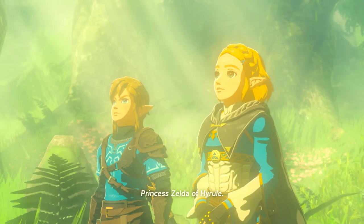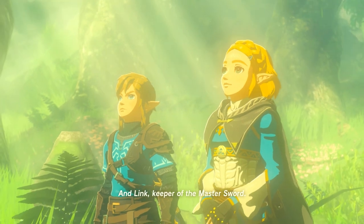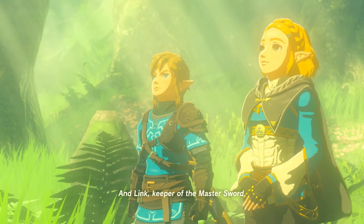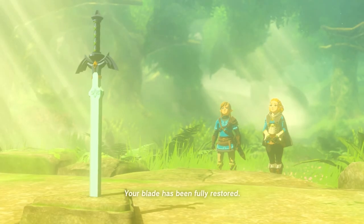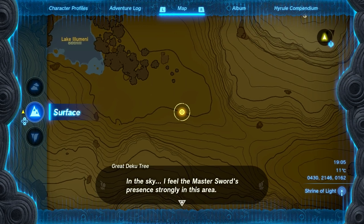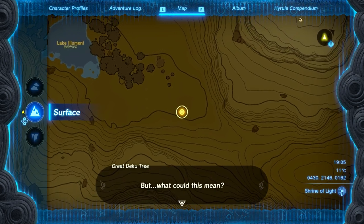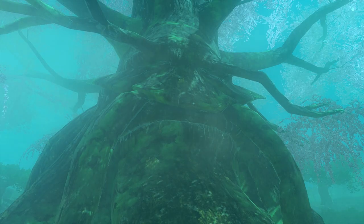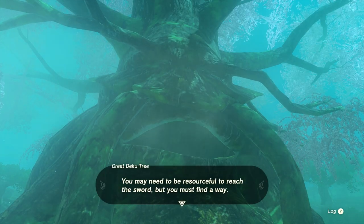Once you've saved the Deku Tree you'll get a nice cutscene with Link and Zelda in Korok Forest. Then the Deku Tree will mark the location of the Light Dragon on your map and you'll get the 'Recovering the Hero's Sword' quest. Now you've got a handy marker on your map telling you the location of the Master Sword — head to the nearest sky view tower, shoot up into the sky, and jump on the dragon's back.